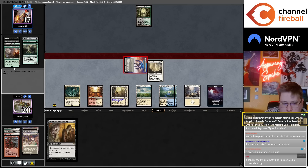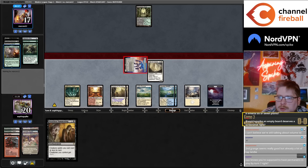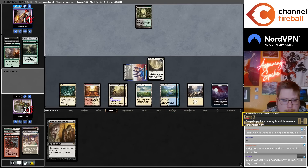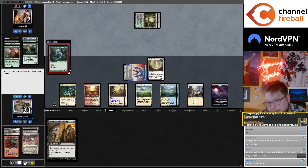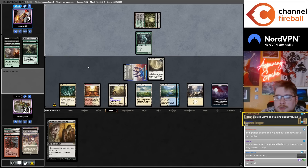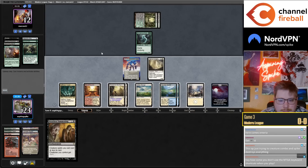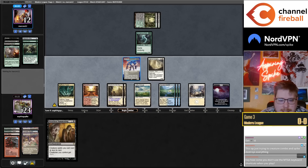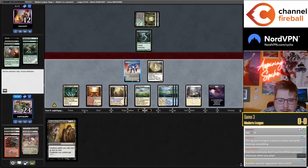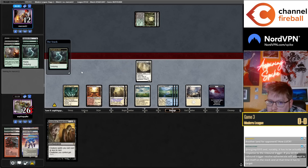Emeria is at seven Plains so we're not quite in the Emeria range, but getting there soon. I'm going to attack here. My opponent might play around another Grange, and if not, I can just bring it back with Emeria next turn — assuming I don't get hit by Bolt or Endurance.